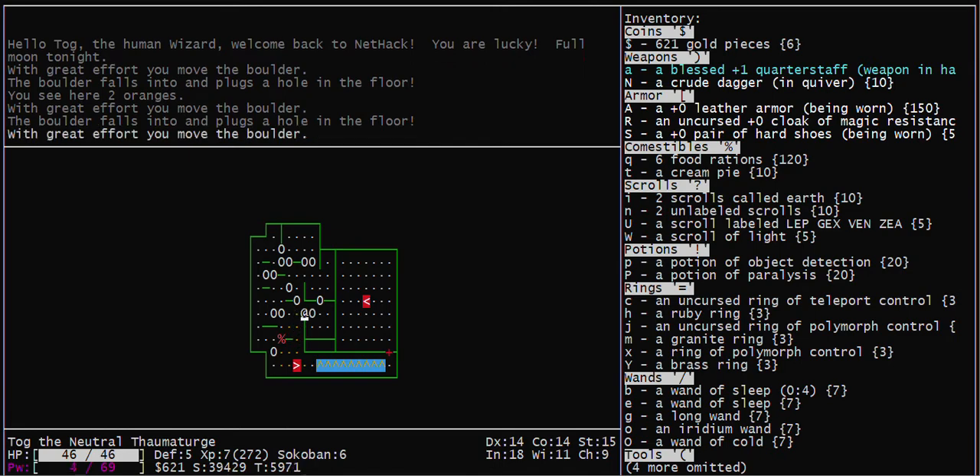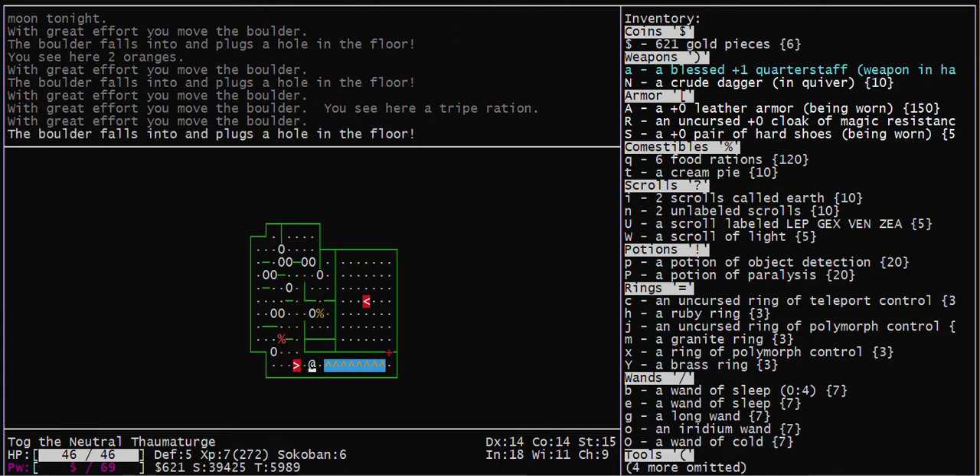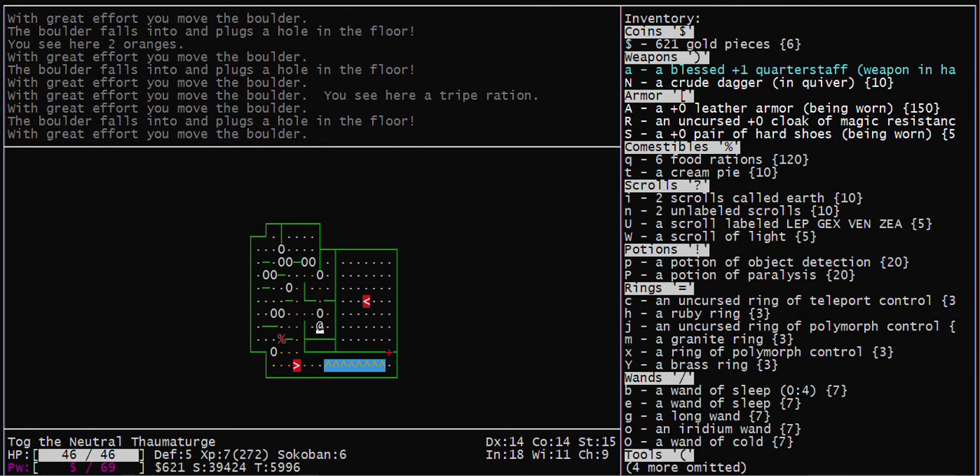The only real trick to this level is pushing this boulder over and then pushing it back. That allows you to come up and open a path there. Now you can go get that boulder that you just moved.